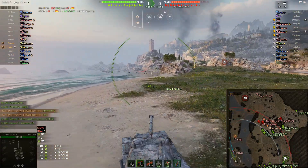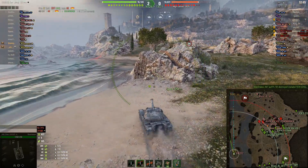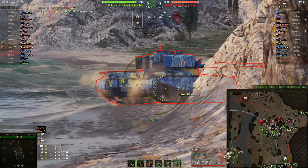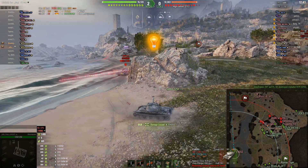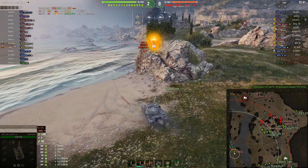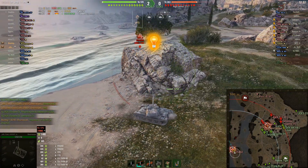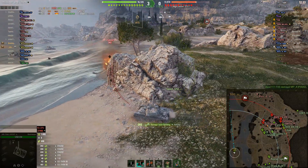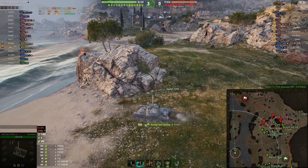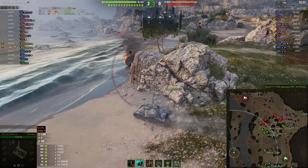He's pushing up to find the FE, and there he goes — got the rear of the FE. The FE just noticed he's been spotted, but he can't really push on Fury now, which is good. He's also at a fairly exposed position being lit. Fury is using this rock as protection in case Arty tries to have a go at him.